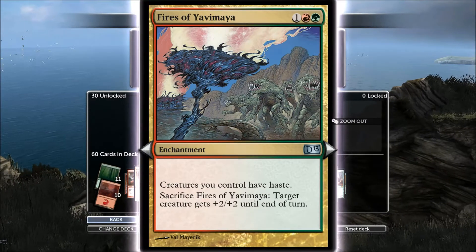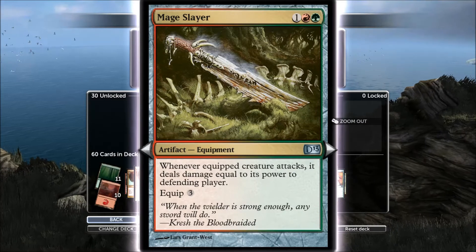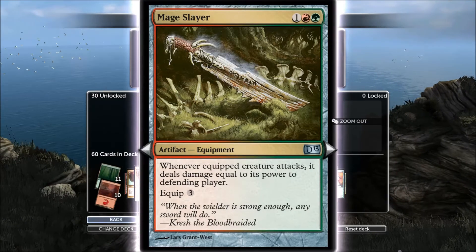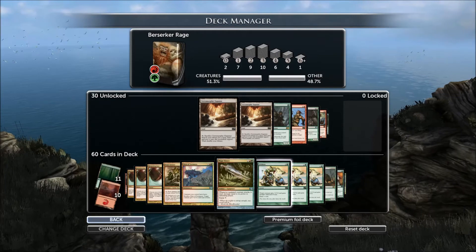All your creatures have haste. Sacrifice this to get plus two, two. Mage Slayer — I like this card a lot. Whenever your creature attacks, it deals its power to the target defending player before it's even blocked. So if you can get it up to 20 and just attack, you win.